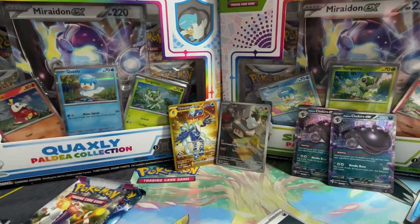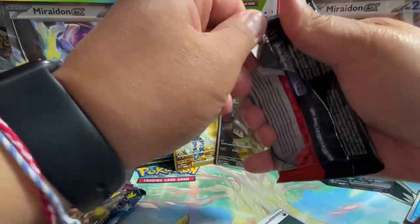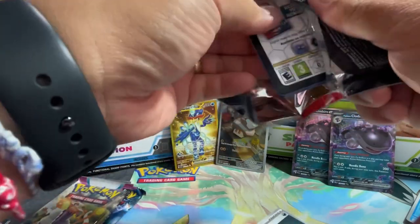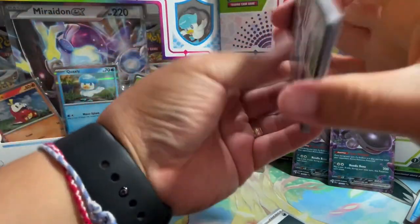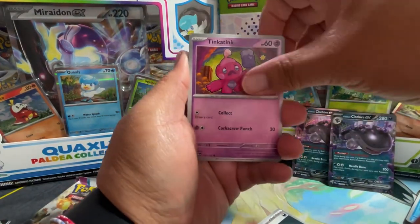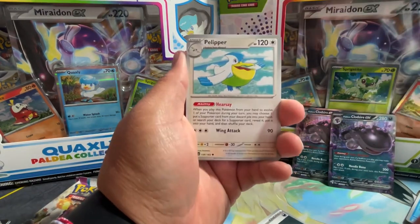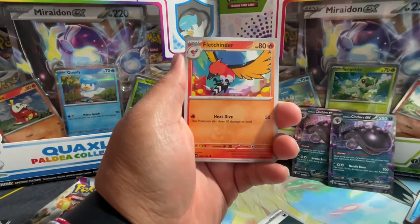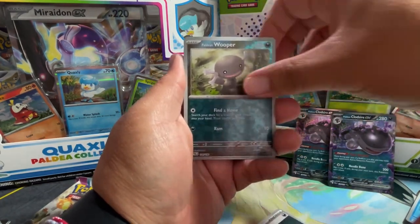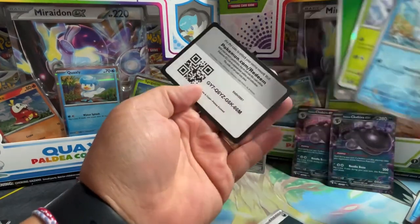The pricing on these is ridiculous. If you guys follow the Pokémon Center, they just released the English set of Scarlet and Violet 151, which is just a tribute to the Kanto region Pokémon, and those cards look sick. But I think Obsidian Flames is going to be even sicker. Next pack — we got a Wooper, a Quaxly, a Lokix, and your code card.